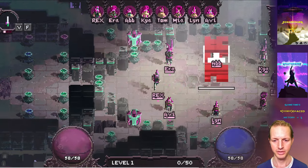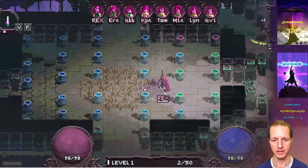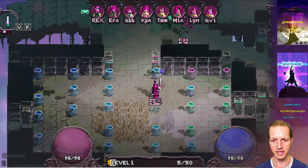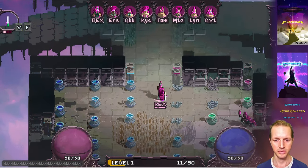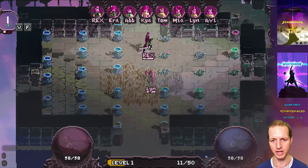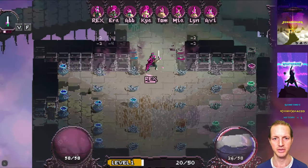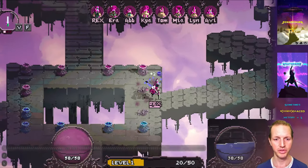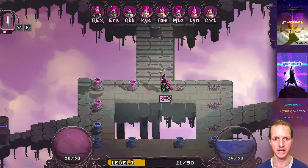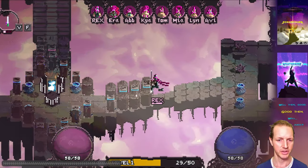A couple of other fun things added this week: when you're at full MP it now says 'Full,' which is a nice reminder like 'hey, why not use one of your abilities.' Also, when you charge up your blade your character flashes, so it's clearer when you're charged up. Combined with the full MP indicator, those are nice little things that clarify what's going on.